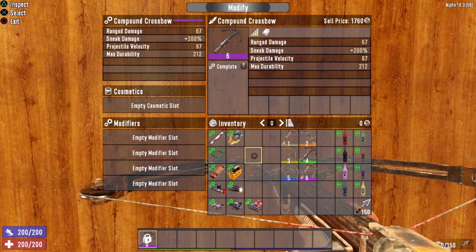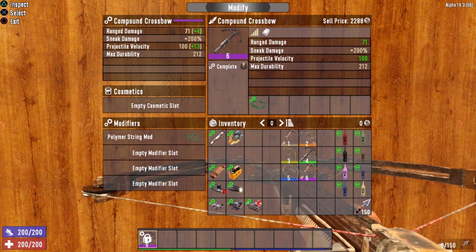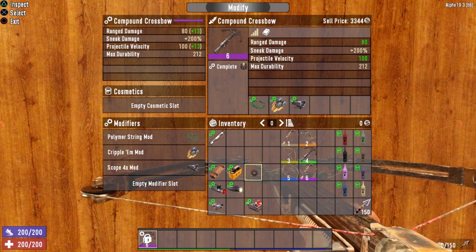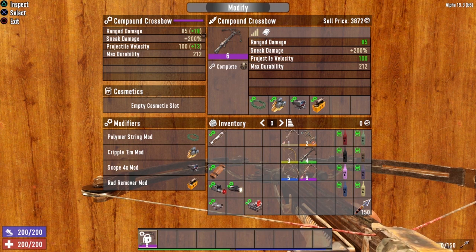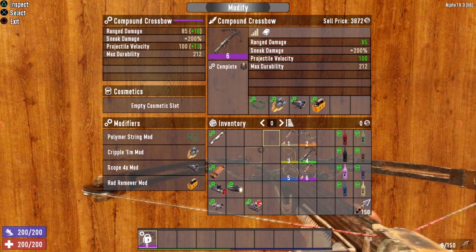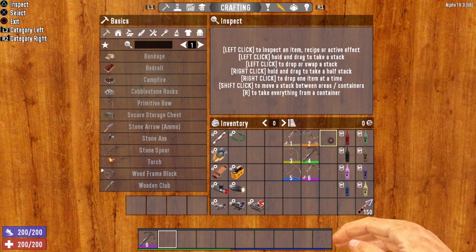Here's my ideal setup for a compound crossbow. Since you're probably going with a stealth build, definitely use the polymer string mod for the range damage and projectile velocity boost. I'd go with the cripple mod and the four times scope so you can hit targets at greater distances. Then for early game, the structural brace mod, or for late game, the rad remover. In a late game scenario, that setup gives a range damage boost of plus 18 and a projectile velocity increase of 13, plus all the extra individual mod bonuses. And yes, the compound crossbow also has a cosmetic slot — so pick your favorite color and dye it.